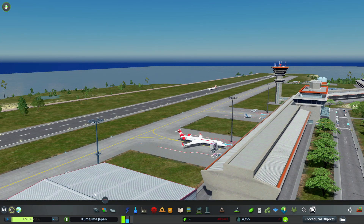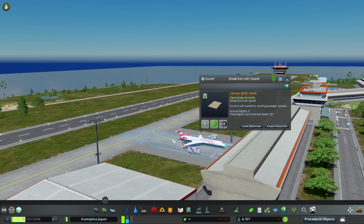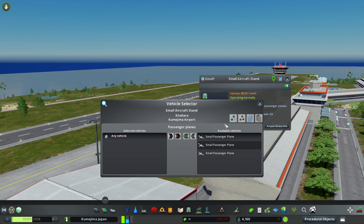You can use the Vehicle Selector mod on any type of vehicle on your map. For example, these aircraft stands — I have three options here. If you hold down on the asset, you can turn it around by holding down your left mouse button so that you can make sure you've got the right one.